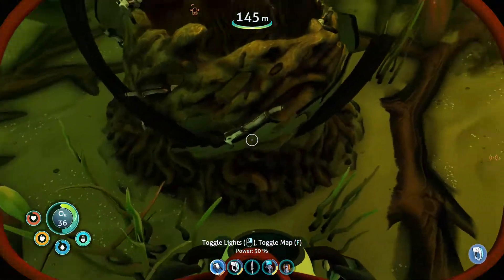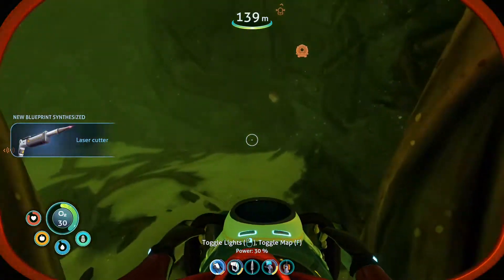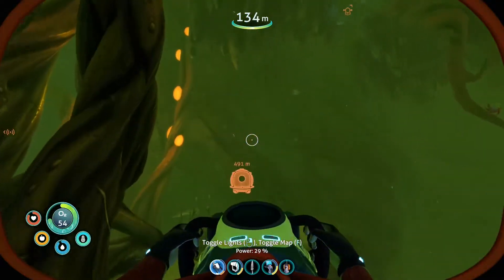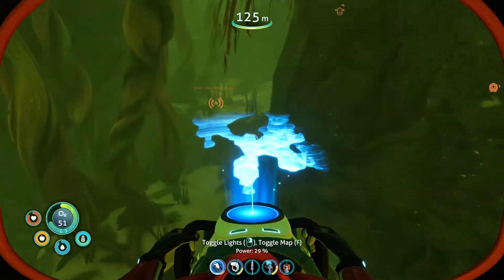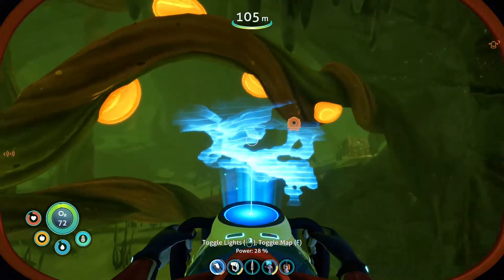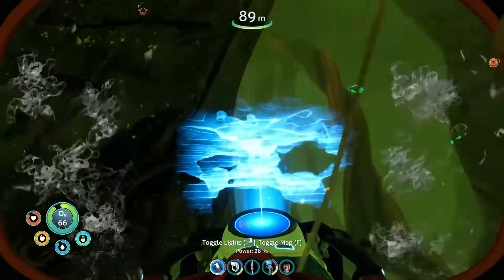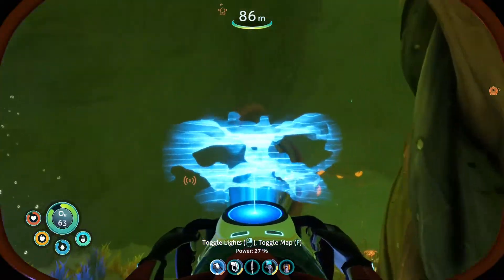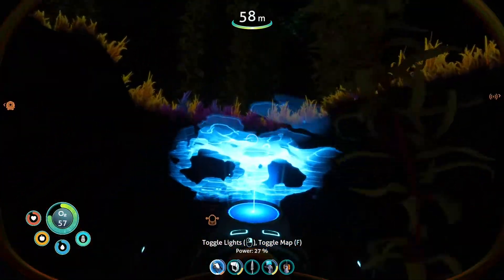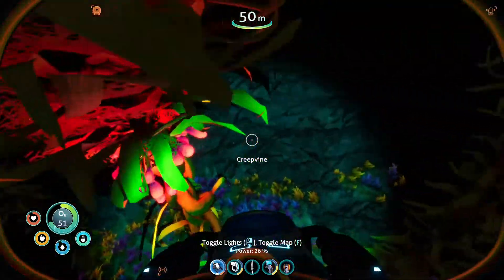Sea monkey egg — yoink. I do believe we need one more of these, so that'll unlock us the laser cutter. I'm not sure what we're going to be using that for. 30 seconds of oxygen remaining. We can actually use the map from this to help us find a way out, because everything in here looks quite similar. I'm just heading upwards. Oh, we popped up 150 meters away — holy shit. I didn't think I'd gone that far. It's a big freaking cave, I guess.